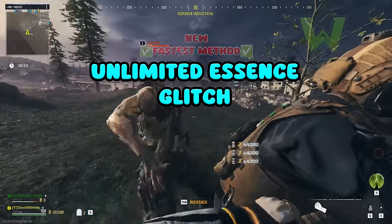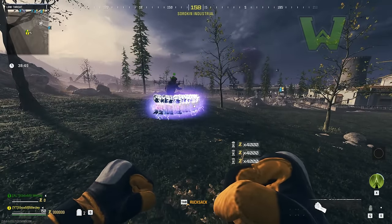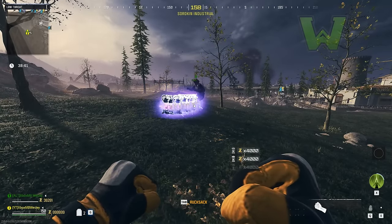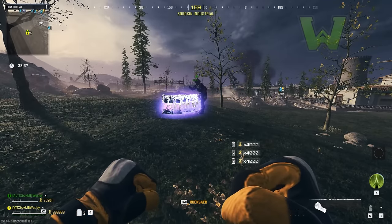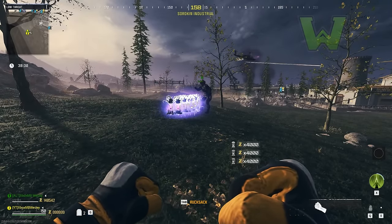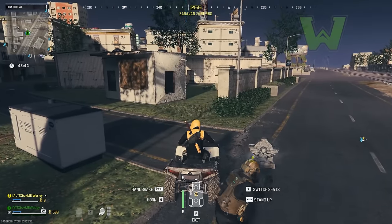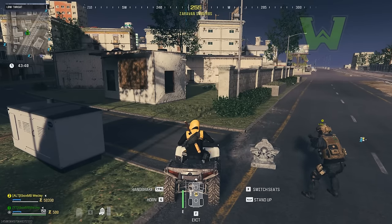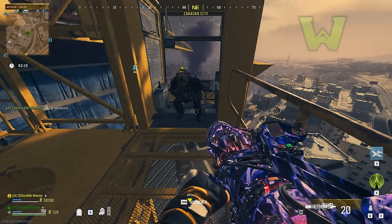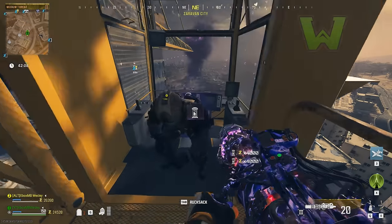Now I'm showing you the updated method for the unlimited essence glitch. In this video I'm not only going to outline a new method to gain essence in order to duplicate, I'm also going to show you the most efficient way to actually duplicate, allowing you to save time buying tombstone. I guarantee that this method is faster than the way you're doing it right now.